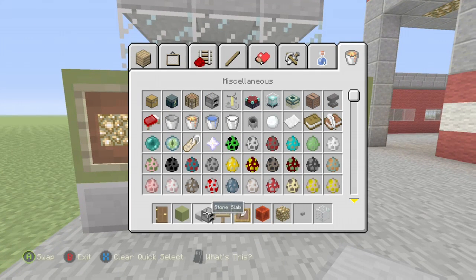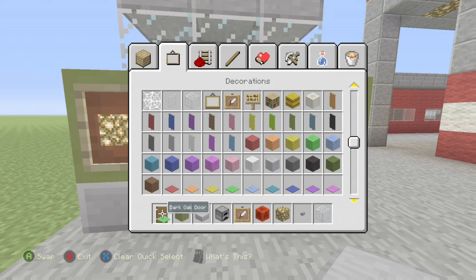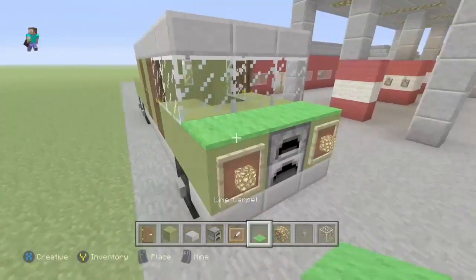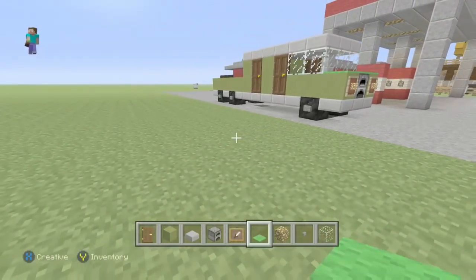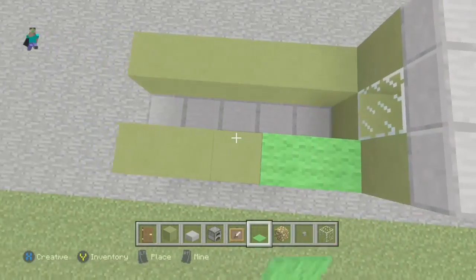We're going to add one more detail — you want a furnace and lime green carpet. Go all the way across just like that. That is what your furnace should look like on the front of your truck with this going across.